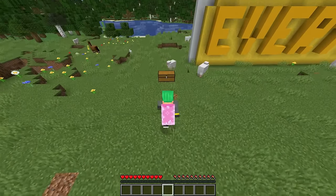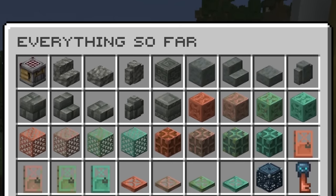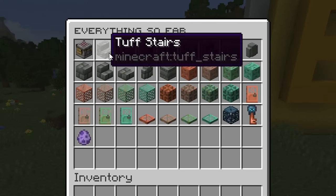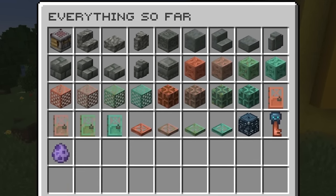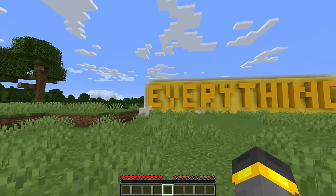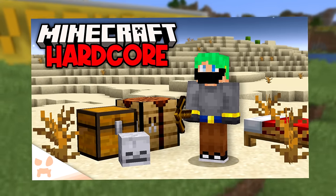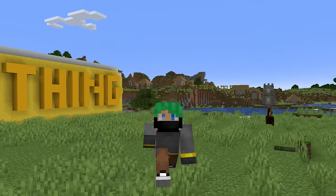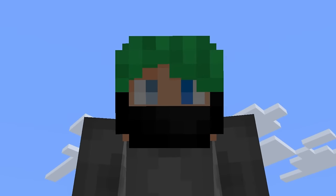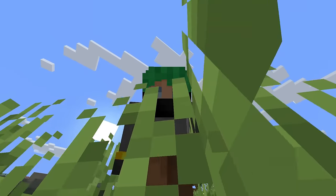With all of that, Minecraft 1.21 right now is shaping up to be really something. Already, I believe this update is bigger than 1.20 at the same point. We got so many beautiful new useful blocks, a lot of cool redstone functionalities, and that wonderfully massive structure as well — that's just about everything inside of Minecraft 1.21 right now. I'm running a hardcore Minecraft 1.21 series where we check all of this stuff out in survival Minecraft, and for occasional extra bonus content and world downloads, tap the Join button and consider becoming a member today. Until next time, this has been me — Minecraft's Most Handsome. I'll see you tomorrow. Goodbye.